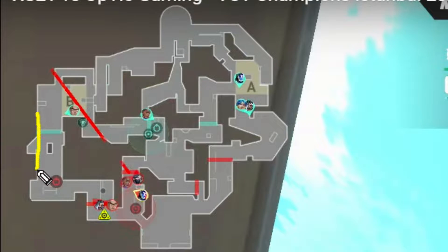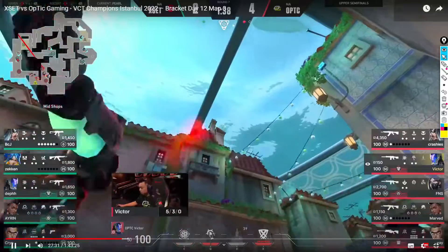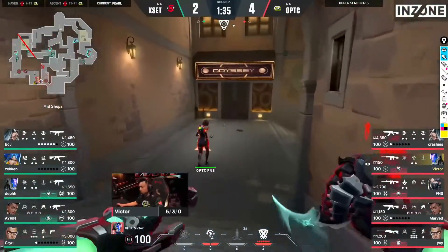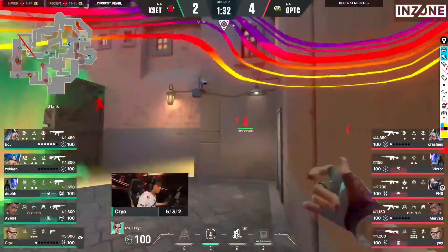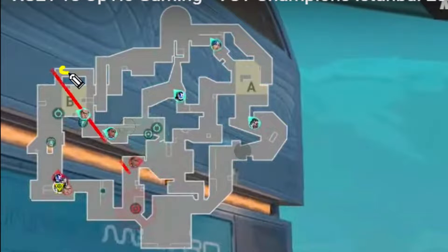During the first seconds of the round, Optic Gaming is going to clear B main with Chaos Knife and Grenade here and here, and Fade's Prowler going there. Thanks to their abilities, Optic Gaming are now sure there is no one in B main and they have even heard Chamber TP away. The thing to notice here is the Viper Wall, which is actually the default wall when you are attacking. This wall blocks the vision of the defenders that are in B hole, making pushing B main way easier.